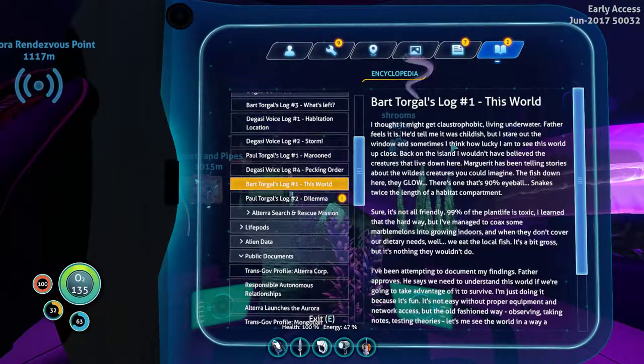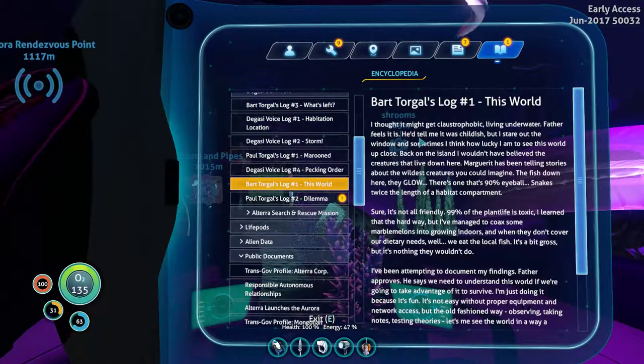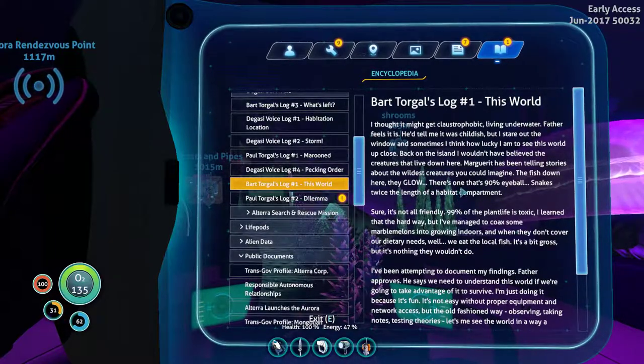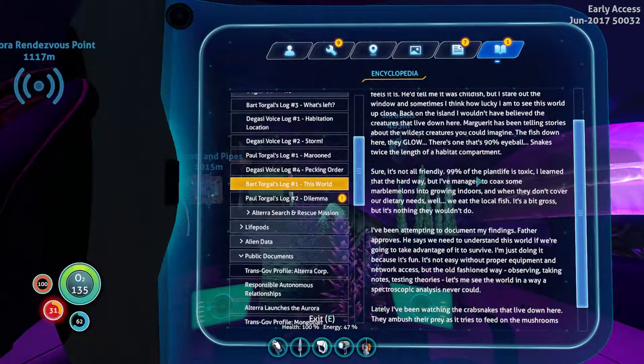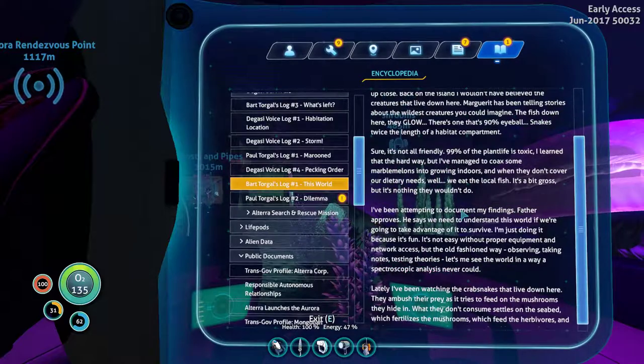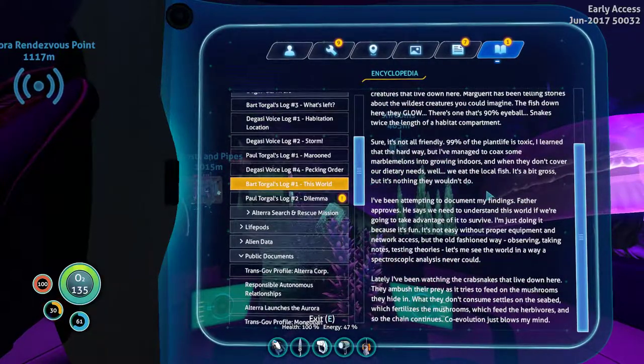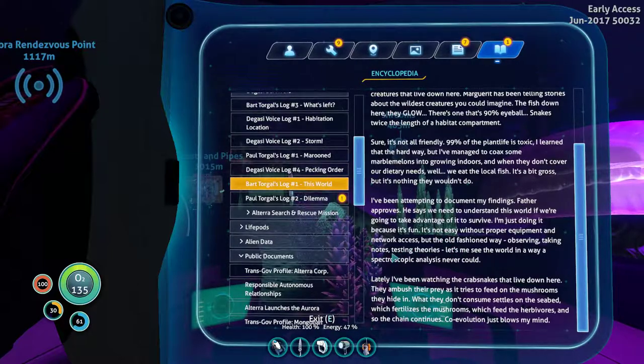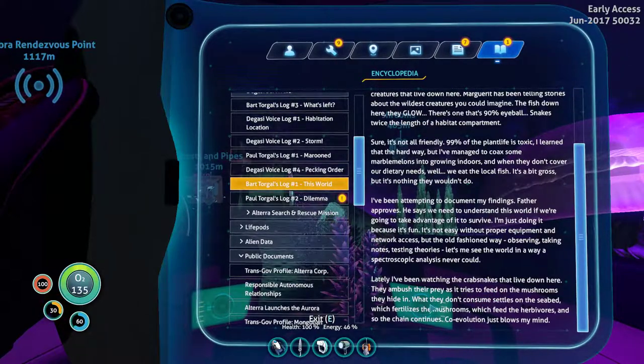And then Bart's log: I thought it might get claustrophobic living underwater, but I stare out the window sometimes and think how lucky I am to see it underwater up close. Marguerite's been telling stories about the wildest creatures — the fish down here glow, there's one that's 90% eyeball, snakes twice the length of the habitat compartment. Sure, it's not all friendly — 99% toxic, we've learned that the hard way. But we're growing marble melons, and what they don't cover we eat with local fish. The crab snakes ambush prey as it tries to feed on the mushrooms they hide in. What they don't consume settles in the seabed, which feeds the mushrooms. That blows my mind.